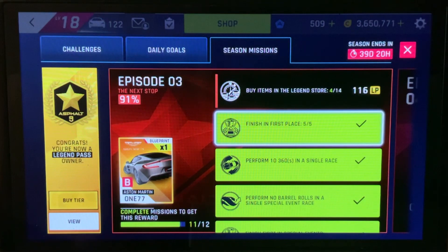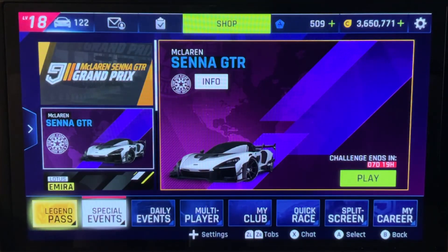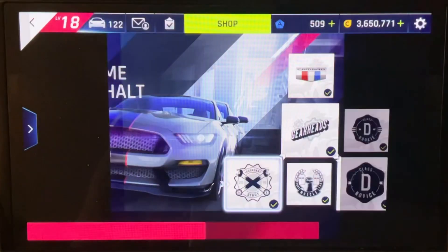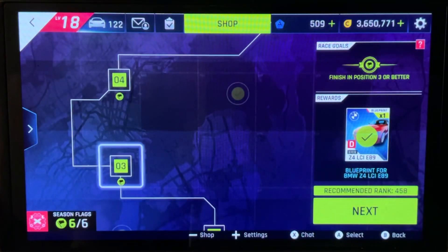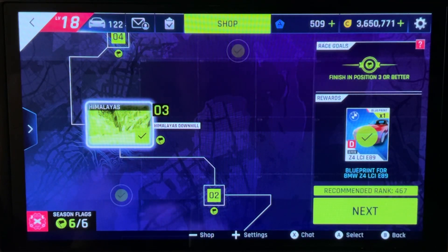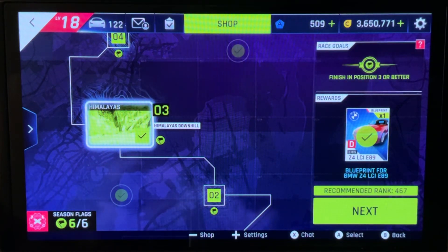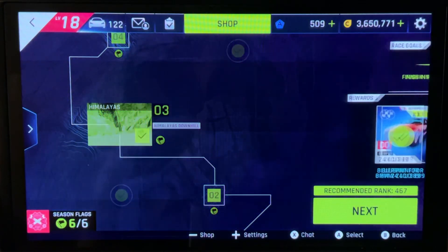We're starting with buy items in the legend store 14 times and finish in first place in the Himalayas. We're going to go to our career and go right to the very first chapter, then go with race 3 in the Himalayas — the Himalayas Downhill. It's a very very short race, going to take you like 30 seconds to complete, so you can race all five of those real quick.